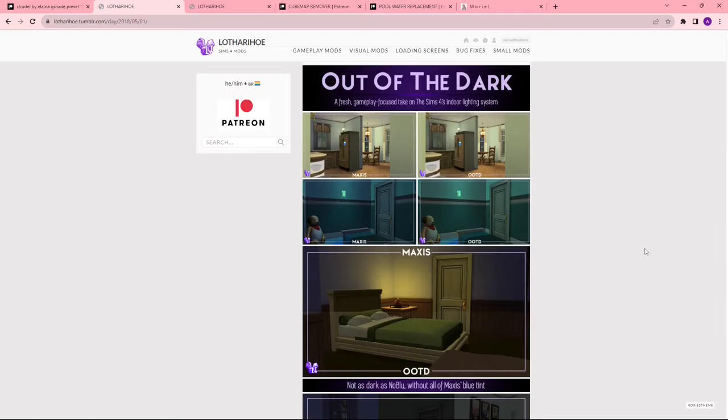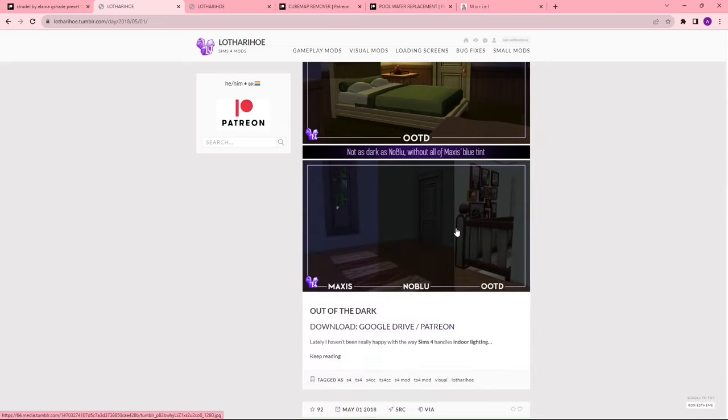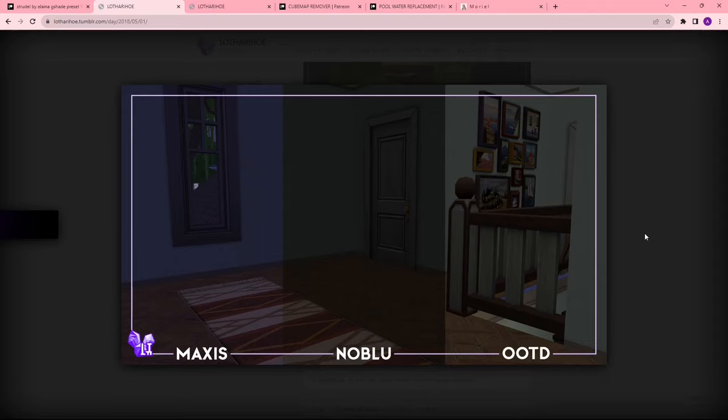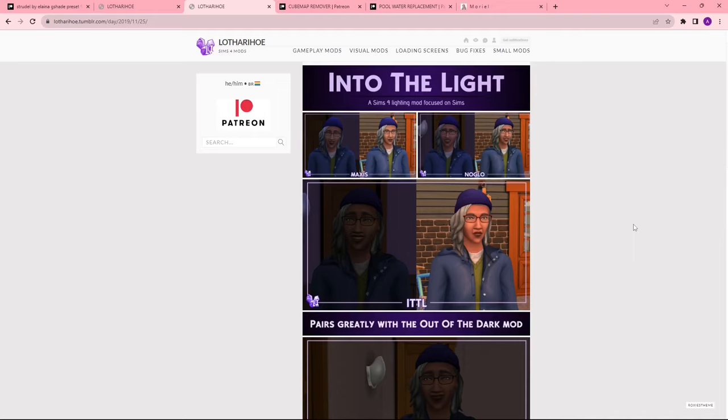These next two things are very similar to the no glow and no blue mods. Out of the Dark basically just tweaks the indoor lighting system. Here are some examples of what the default Maxis looks like versus no blue and Out of the Dark — it fixes that weird tinge of blue that Sims has by default and makes the interiors look slightly brighter and better. And then we have Into the Light, which changes how your Sims blend into their environment, so if they're in a dark room, they're not going to be glowing.